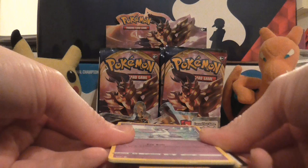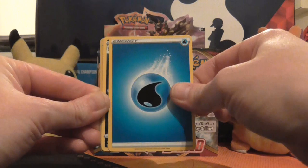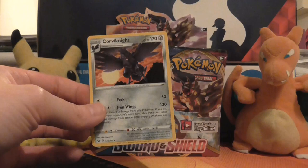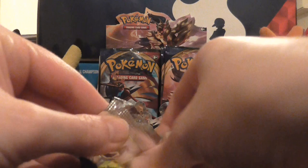Next pack. I'm going to try and whiz through these as fast as we can. So we've got Galarian Ponyta, Cottonee, Scorbunny, Silicobra, Yamper, Water Energy, Galarian Linoone, Seesaw, Ordinary Rod, reverse holo of Evolution Incense — that's another playable card — and a non-holo Corvinite is our rare.